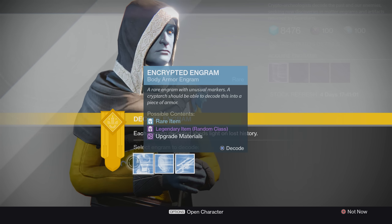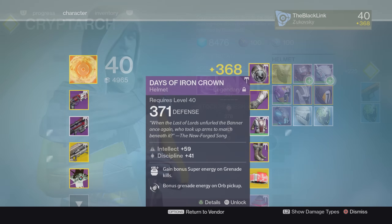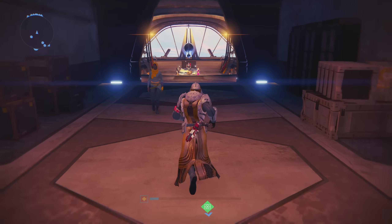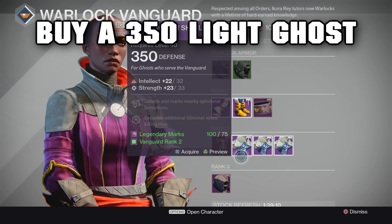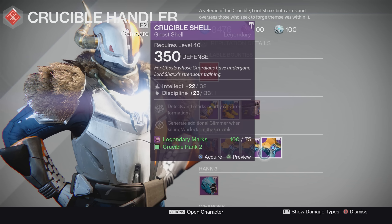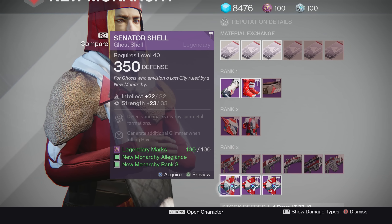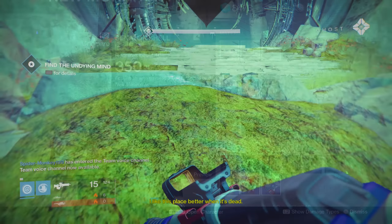From 340 to 350 is a little bit interesting because blue engrams can only decrypt up to 340, so you won't be able to rely on those anymore. Thankfully we have some options. Make sure you've got a ton of legendary engrams — with Rise of Iron there are plenty of ways to get those every single day. The very first thing you're going to want to do is go pick up a legendary ghost from one of the vendors in the tower. The Vanguard, the Crucible, and the faction leaders all have ghosts for sale sitting at 350 light. I'd recommend the Vanguard Ghost Shell since it's at 350 light and only costs 75 legendary marks.